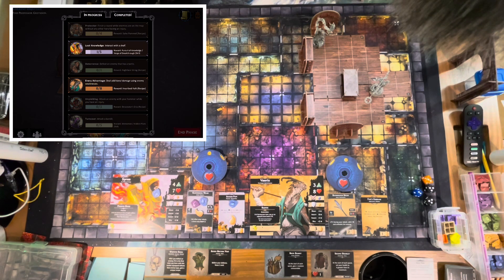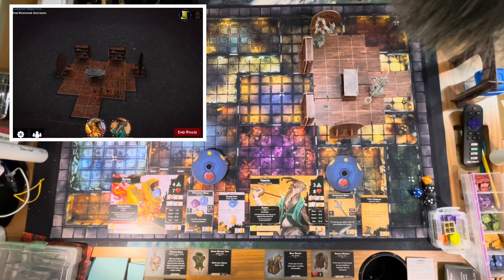The feats system is worth highlighting. Each character has specific objectives to complete, and doing so unlocks new stuff. Cyrus wants to interact with shelves five times to gain the Pursuit of Knowledge: Verge of Breakthrough skill. Varix wants to deal additional damage using an enemy's weakness, which earns him a recipe for a weapon enhancement. It's similar to Call of Duty's weapon unlock system — I really like it.